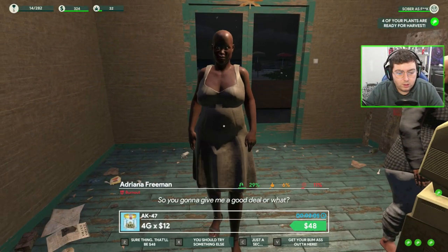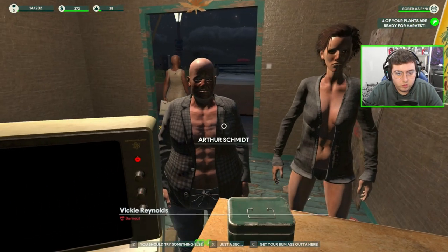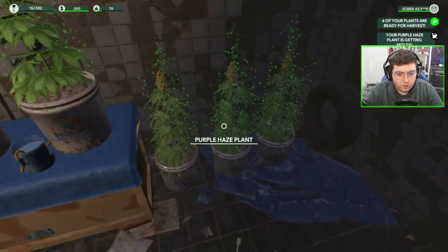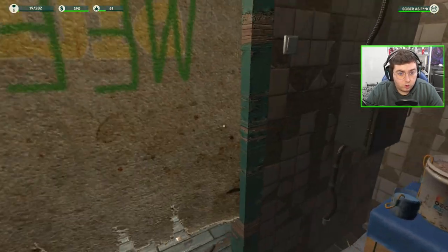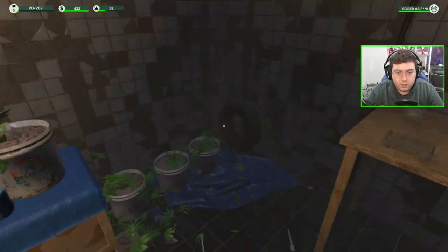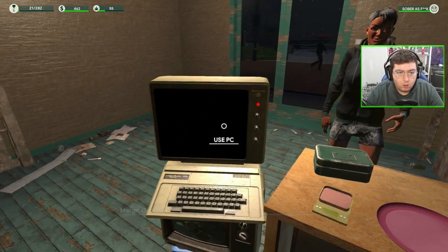Alright, continuing on here. We've got no OG Kush left, sorry ma'am. Let's have a look out the back — we've got some plants here ready for harvest: a bunch of Purple Haze and some OG Kush. There we go, we should be able to get this to you. We also unlocked a bunch of new range.